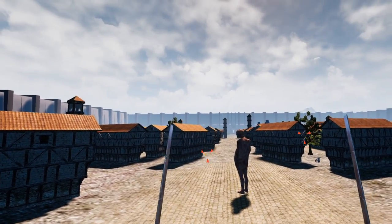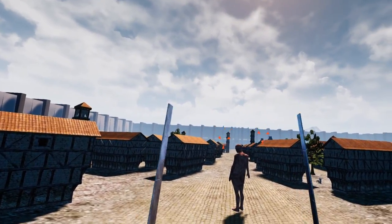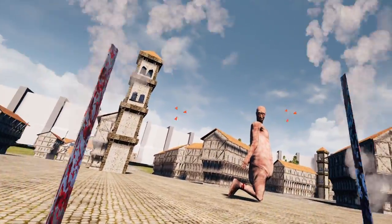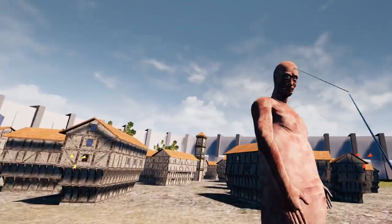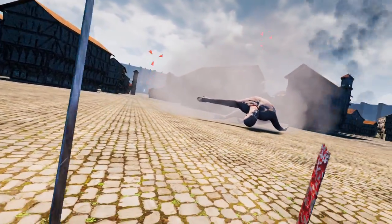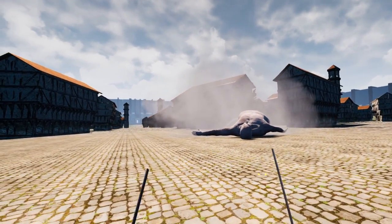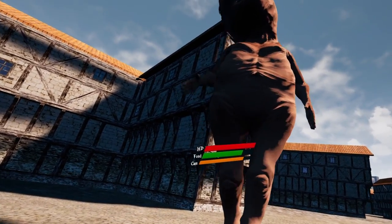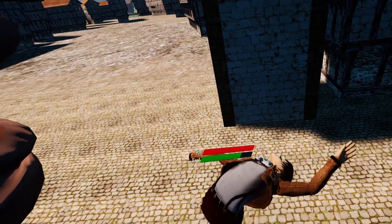Now let's talk about titans. There are two points you can attack: their legs to immobilize them, and their nape to kill them. When you attack a titan's legs, they will be immobilized for a couple of seconds. To kill a titan, simply attack the nape — doing so can break your blades, in which case you'll need to replace them. Titans are very deadly. Upon seeing you, they will try to grab and eat you. If they successfully eat you, it's instant death.